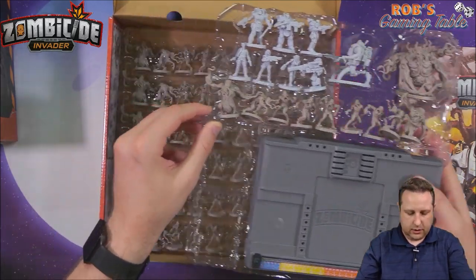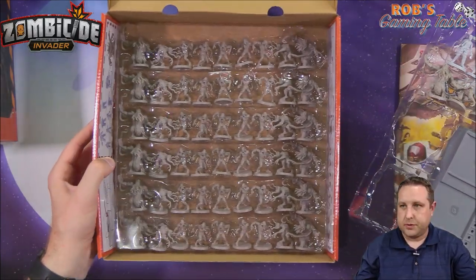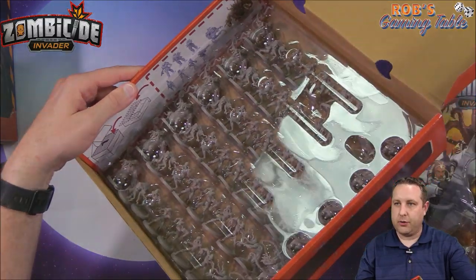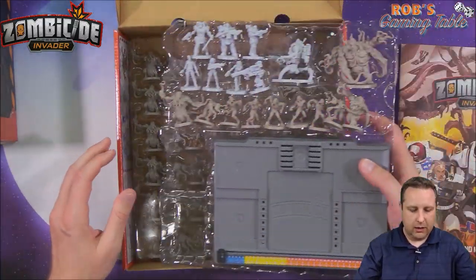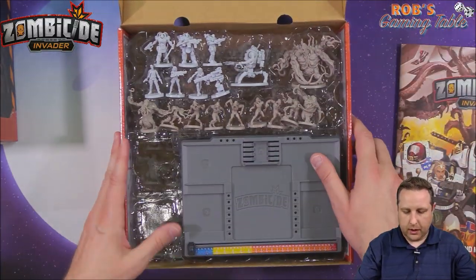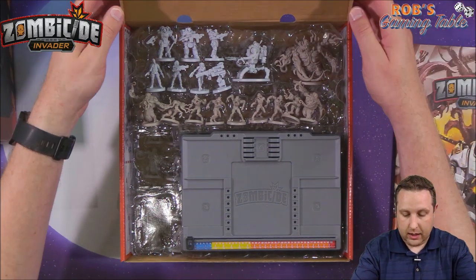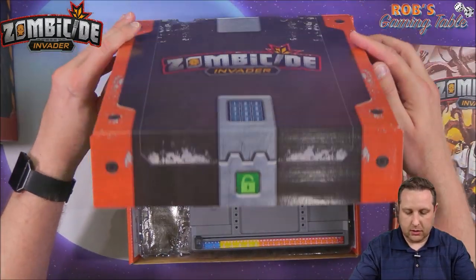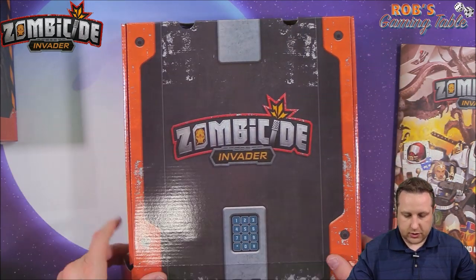They'll do underneath just all the extras of the same sculpts. There are nice little instructions on the inside of the box on how to put it all back together if you want to keep it like this to protect your paint job. I don't paint minis really, so I'll just probably throw away half this insert stuff and throw it all in the box together, adding the expansions all into one box.